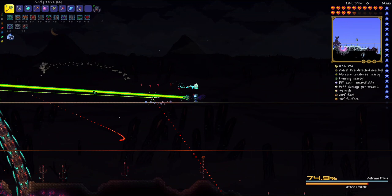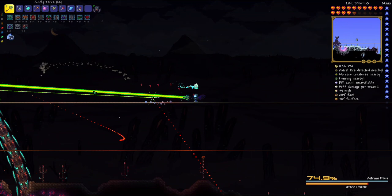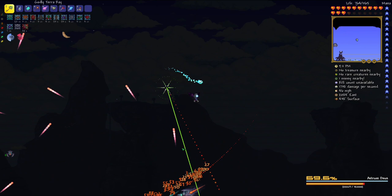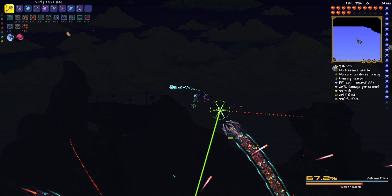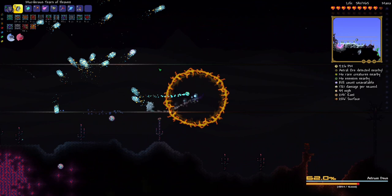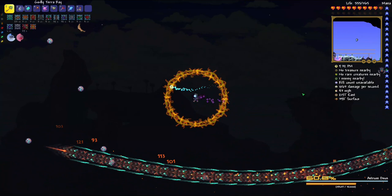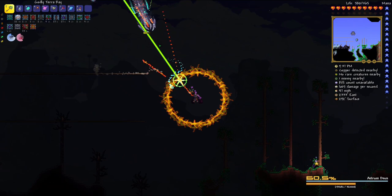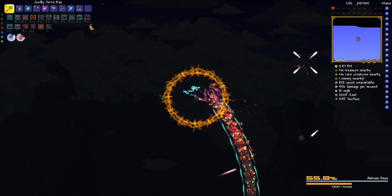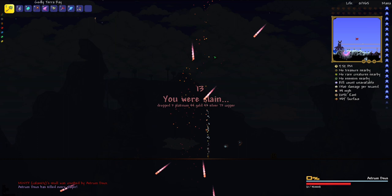That was a big hit — 300 damage! I'm gonna heal. I've only done a quarter of its health. This fight is hard, this is what I was looking for. I'm doing about 1000 DPS but I'm taking so much damage. I think the Terror Ray is still the best magic weapon I have. I'm probably gonna die — okay, I dropped three platinum. We're gonna try that again.